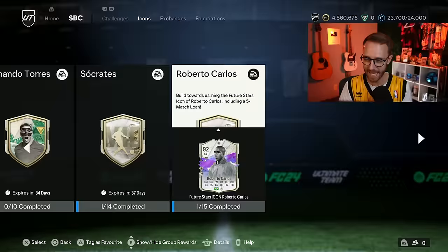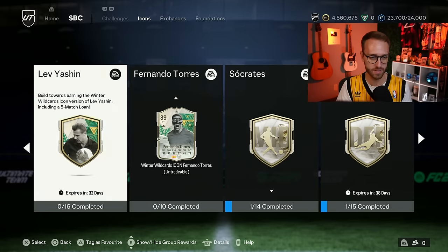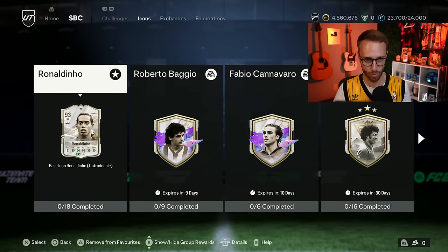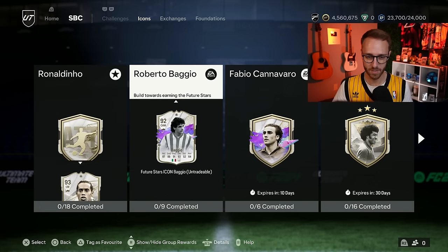You've got Ribery, you've got Mia Hamm, you've got Carlos, Socrates. Even Yashin is still decent. And now especially with the Ronaldinho card, you've got so many opportunities to sink your fodder into something.